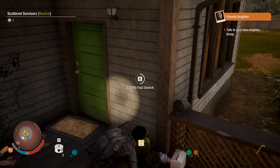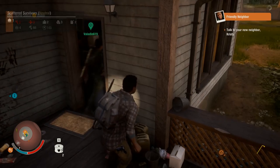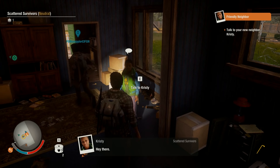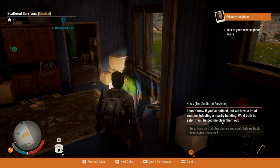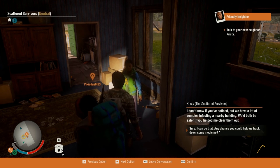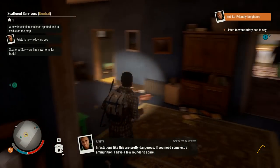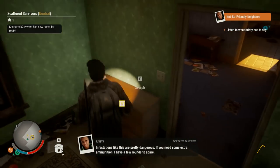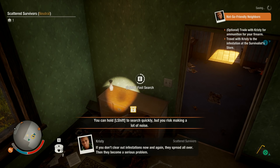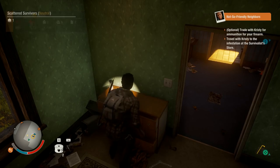I'm searching gas cans. We're right here, Christy - we're just out here scavenging your house. Hey there, how's it going? I don't know if you've noticed, but we have a lot of zombies infesting a nearby building - we'd both be safer if you help me clear it out. Sure, I can do that. Any chance you can help us track down some medicine? Infestations like this are pretty dangerous. If you need some extra ammunition, I have a few rounds to spare. She just said she had spare ammo. I just found five rounds of 7.62 and three boxes of seeds.